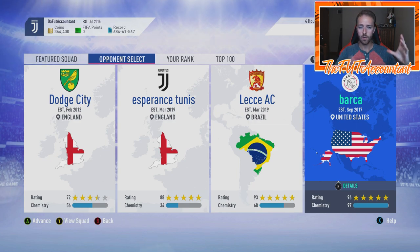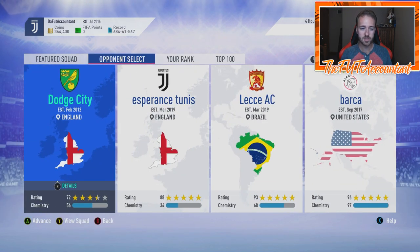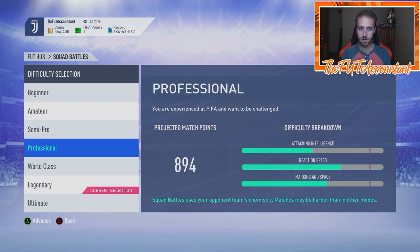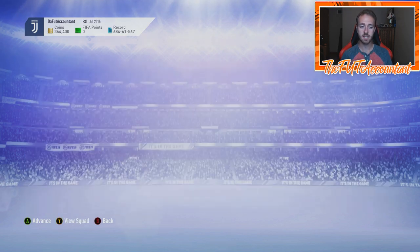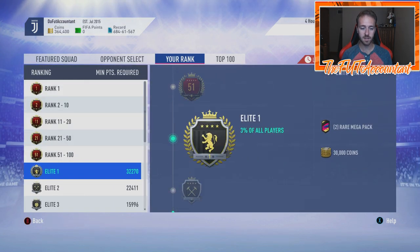Playing Squad Battles is the best option if you have a timed 10 hours. You can get four games in roughly an hour and 20 minutes — about 20 minutes per game. Don't worry too much about your skill level; maybe set it a little lower than you think. You're just about getting rewards. If you usually play on Legendary, tone it down to Professional so you can get guaranteed wins and more guaranteed rewards.